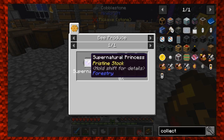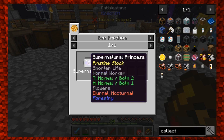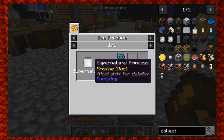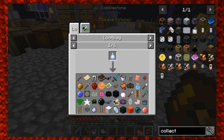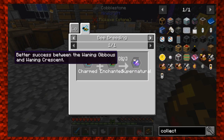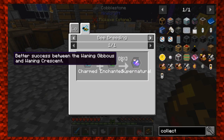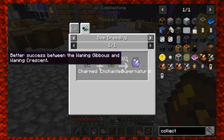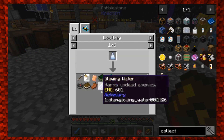The supernatural bee is one of those special bees flashing a pretty color — pristine stock — and it only has an 8% chance of producing unusual pollen in the apiaries we have. So we're going to have to do some breeding. We need to find a charmed bee and an enchanted drone to get a supernatural. To get the charmed bee, we'll need a cultivated princess and an eldritch drone.